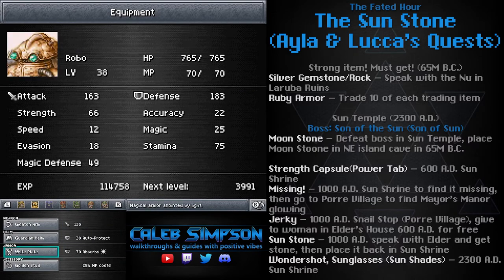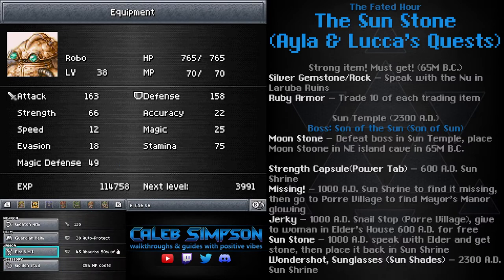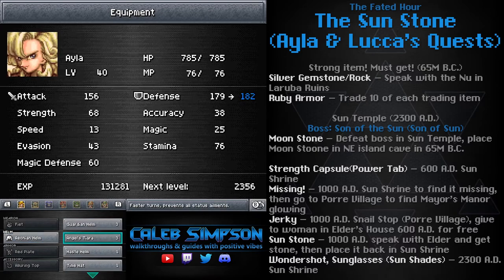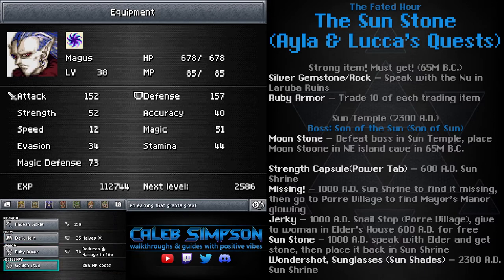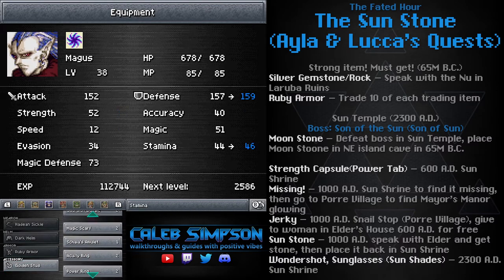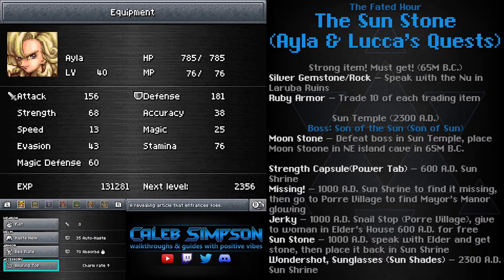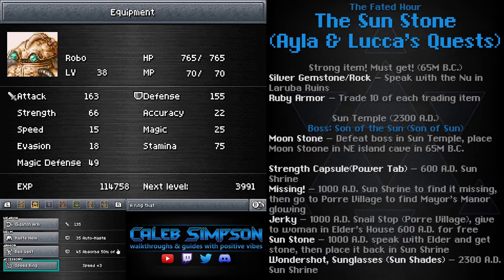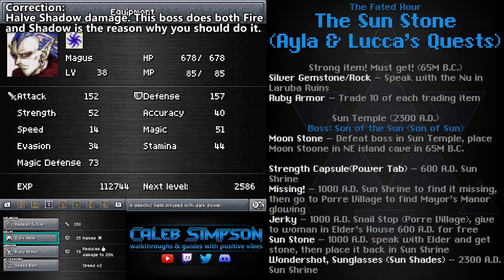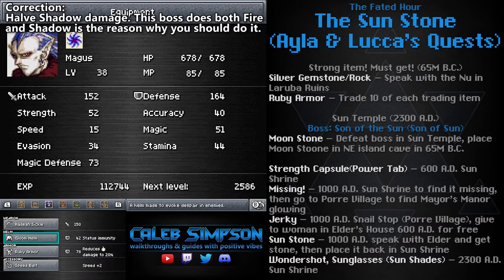As a second recommendation, you can bring Marle because she can haste everybody. Our damage for this particular fight is not based on our stats — power and magic don't matter. What does matter is our speed; that's the most important thing to kill this boss efficiently. You can accomplish this with Marle by casting haste on everybody, or by putting on speed accessories like the speed ring, haste helms, or Angel's Tiara, which is even better. One other cool item is the Dark Helm — it's male only and will halve fire damage, which is really good for whoever has the lowest magical defense.